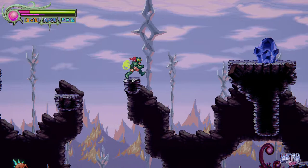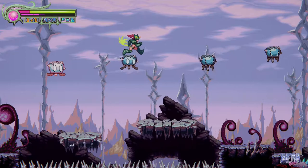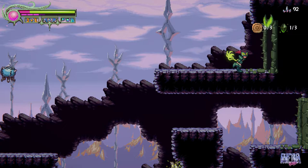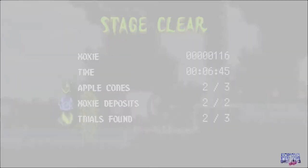This path will also lead you to your third and final trial door for this stage. The third apple core is in plain sight behind one of these floating head enemies. In this stage you should have found three apple cores, two moxie deposits, and three trials.